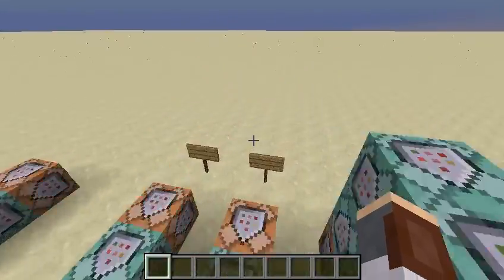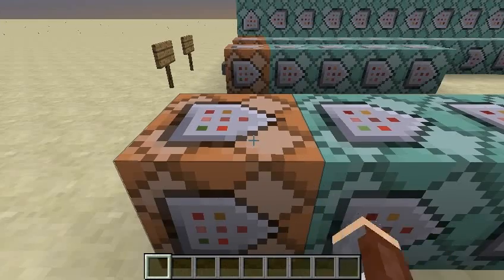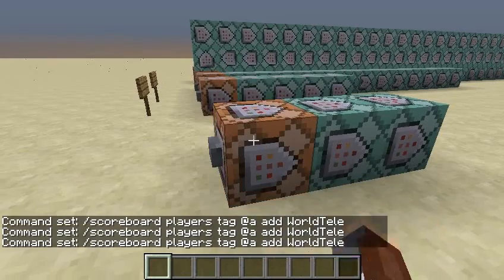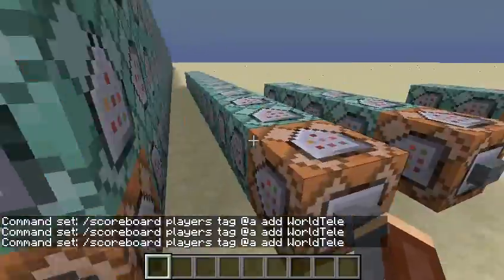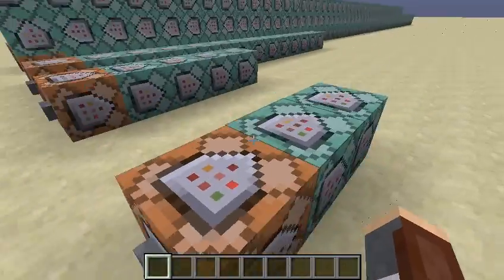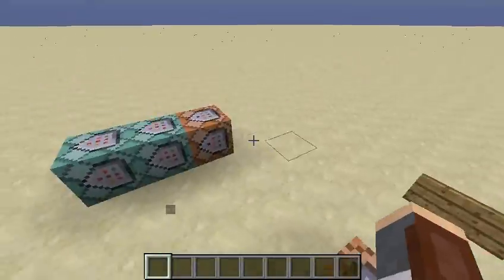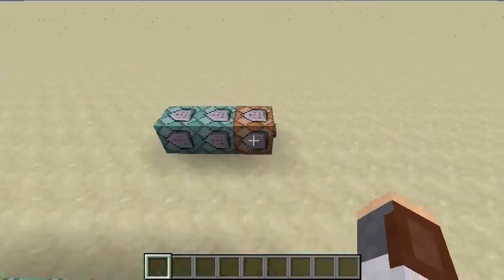If you are going to be constantly inputting commands — like let's say you activate this and then one tick later you activated it again — you actually need to change these to repeating command blocks. They're always going to be off; they only run when they're needed, so it's not going to cause any lag. You just need to change them to repeating command blocks — everything except the main trigger block. That's because if you have an impulse command block and you run it two consecutive ticks, even if it's on auto 0B and then changes back, it's still not going to run. It only does that for repeating command blocks. I'm not sure why that is, but you need to change them.